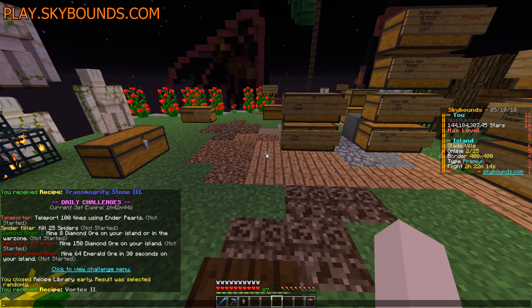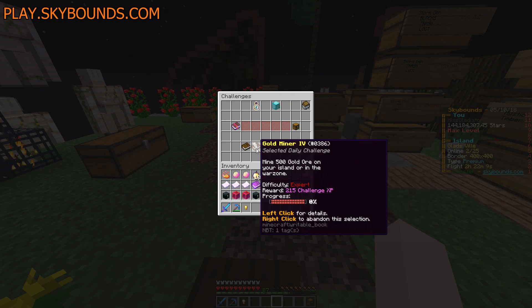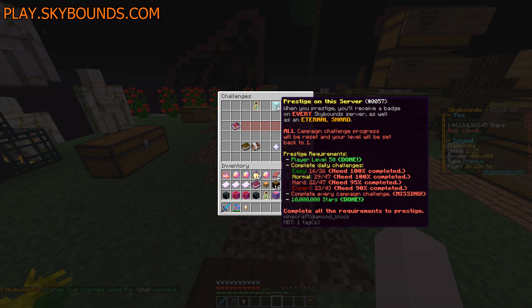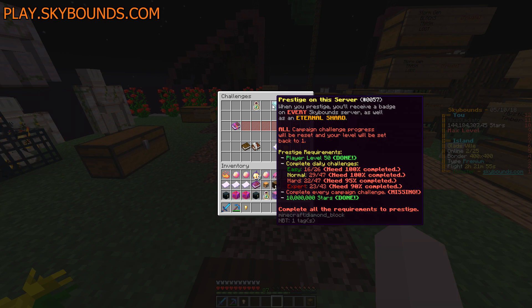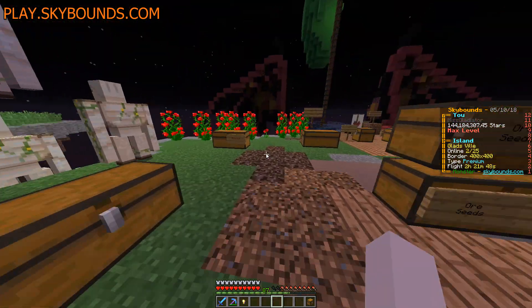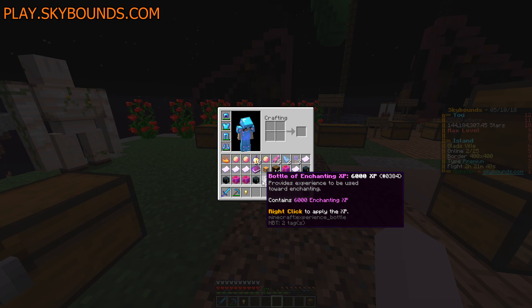I remember the feeling of prestiging last time, and I am quite excited to do it again. We're not that bad off - if I get rid of the challenge slideshow you can see from here we're at least halfway on every single challenge, except the experts which we're kind of halfway on too. Almost halfway on hard challenges, over halfway on normal, and over halfway on easy. So pretty simple, it's not too bad. It's nice to take a break from actually prestiging right now.